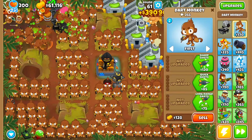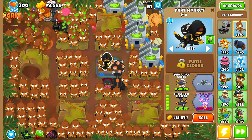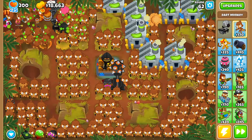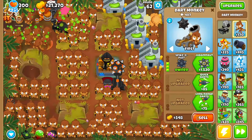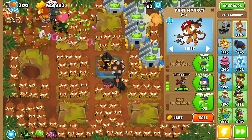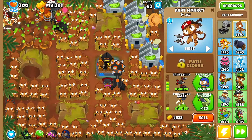Let's upgrade all of this first. To get the Plasma Master, we should probably upgrade all of these little monkeys. I think the best upgrade to go is like 3-2-0 — no wait, it's the middle path. It's Super Monkey Fan Club, right?